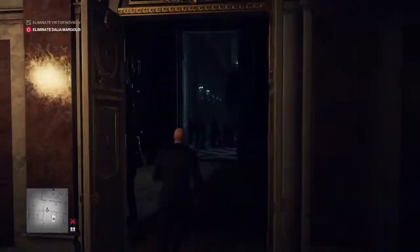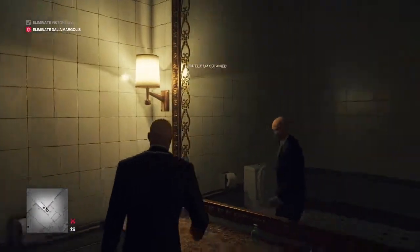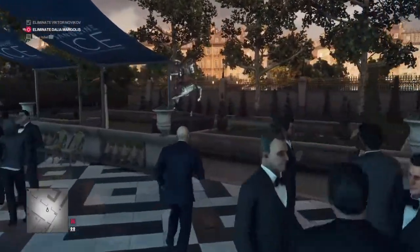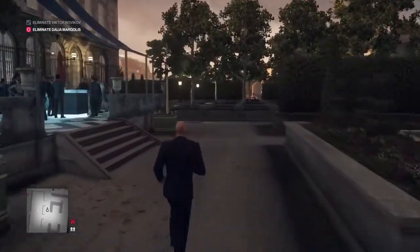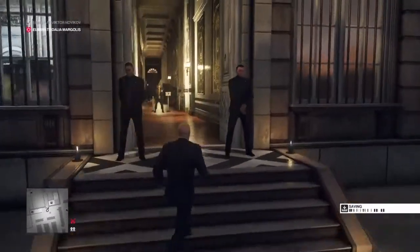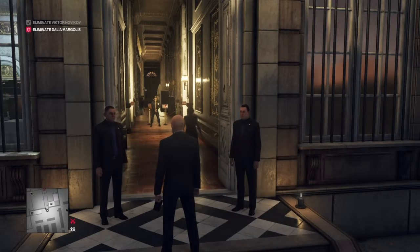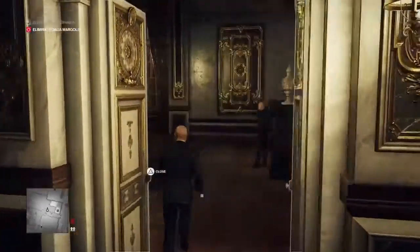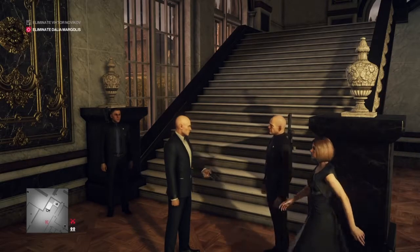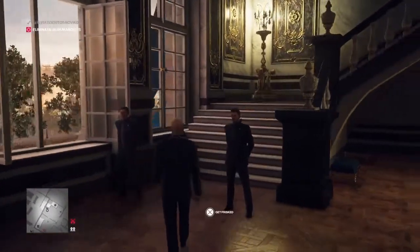We hang a right at the top of the stairs, through these doors, hang a right, through these doors, hang a right, through these doors, hang a left into the bathroom — and here we are with our invitation for the auction. We make our way to the outside bar, down off the patio area, up the side of the building, back in the rear side door. We'll have to show our invitation to a couple of guards and get frisked — hence dropping the knife and gun in the kitchen. For this challenge: locate the dongle, insert it into the laptop, sabotage the auction, then kill Dahlia Margolis the same way we killed Viktor Novikov.